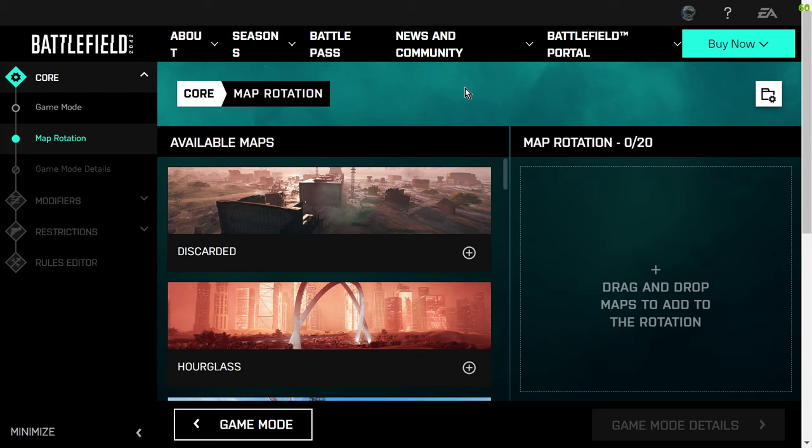Then we go to Map Rotation. In effect we're creating our own little server here, and just like when you're playing Battlefield or Call of Duty, you play on one map and it changes to the next one and the next one. We can pull whichever maps we want into the map rotation, but you don't have to — you can just have one map if you want.